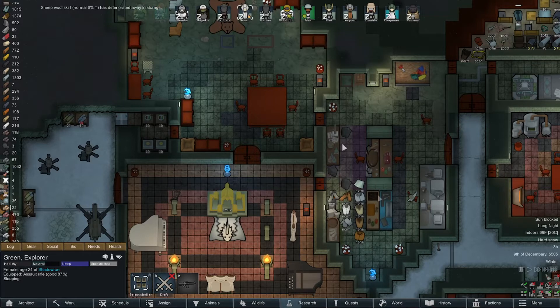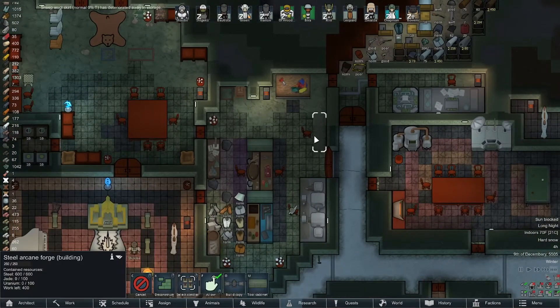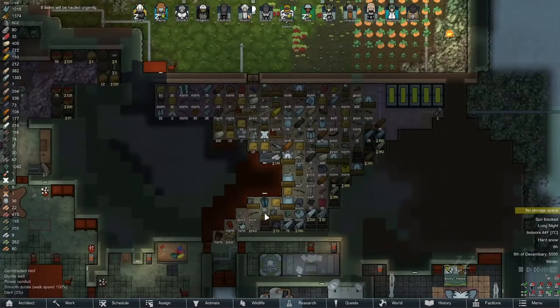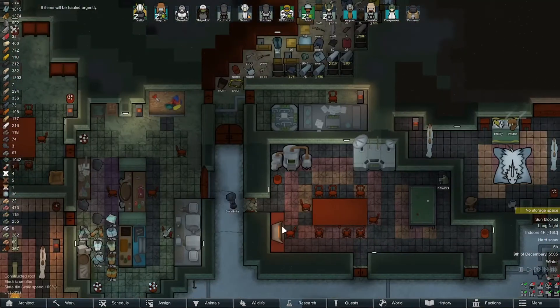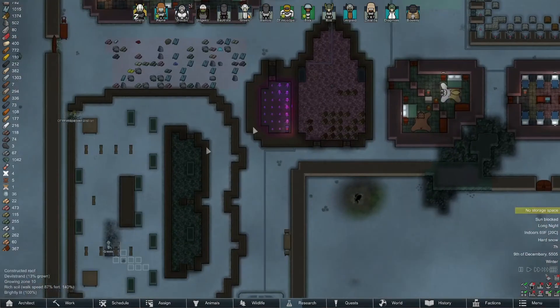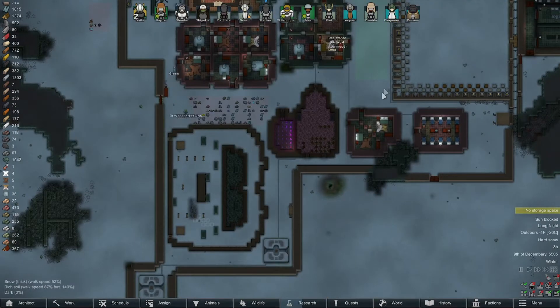The armor is awesome - the mending stuff really gives you some great options for getting fantastic equipment without having to research and make it all. We're still waiting on jade for this. We have 500 uranium now since we found that vein. They've repaired everything in sight, so at least we have a ton of apparel options. I really need to get more storage or somebody just needs to start smelting, because this is out of hand.